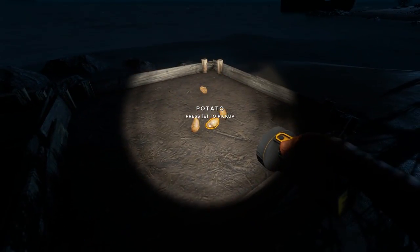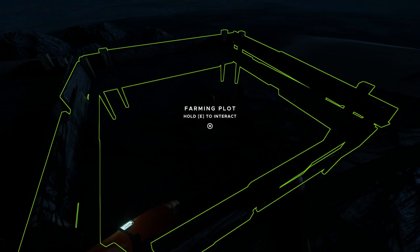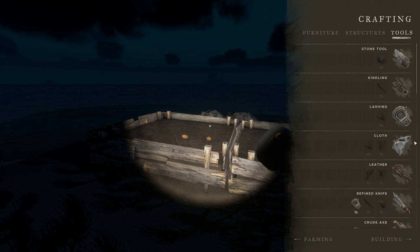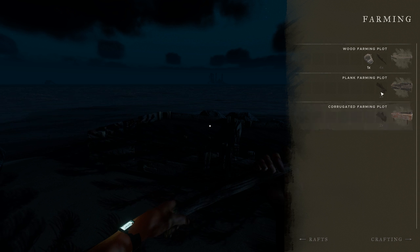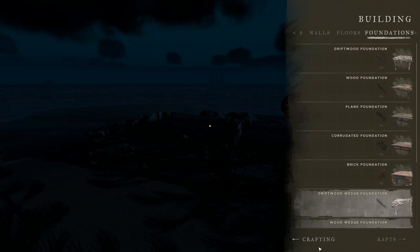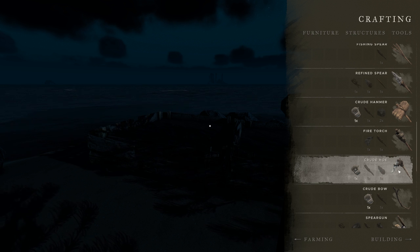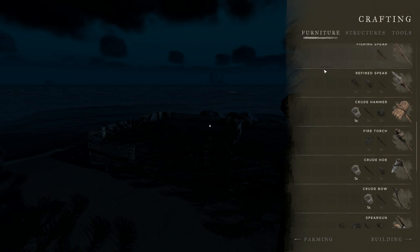I'm so confused — what do I have to do? Do I have to wait? Give me some instruction, game. Let me have a look in the crafting menu — maybe it says something in the farming section. Of course it doesn't. Crafting — let's go down to the hoe, maybe it says something there. There's no like tooltip. That's great.